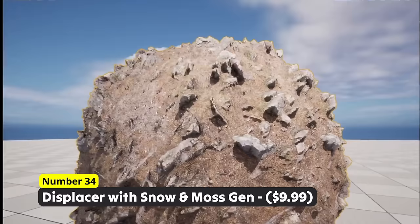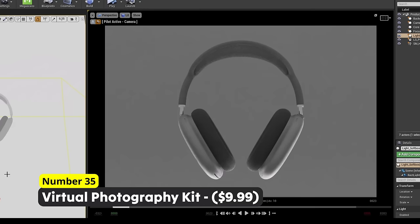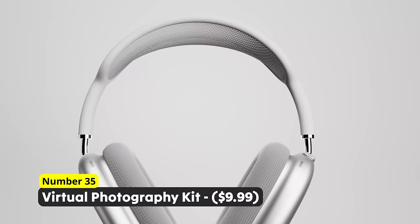Create some insane renders in Unreal Engine using Number 35: Virtual Photography Kit. This set of lighting presets and powerful blueprints makes photographing in Unreal Engine incredibly easy. Due to its customizability as well as ease of use, this system can be used by anyone trying to make good shots of an object or to create digital portraits.